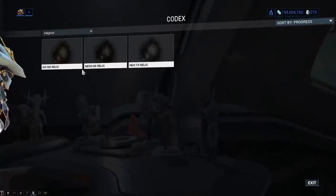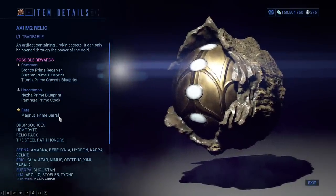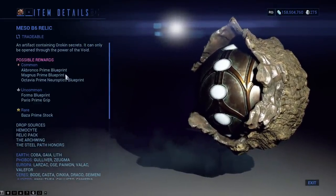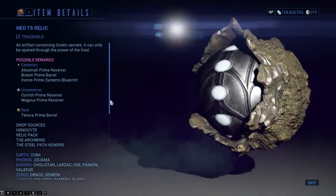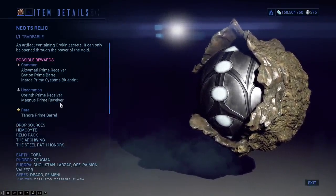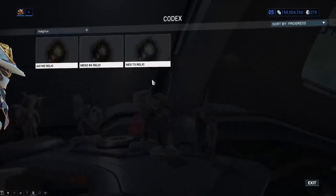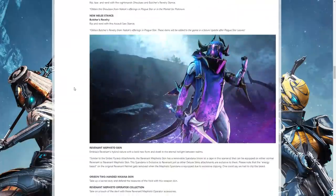The Magnus Prime only has 3 relics: the Axi M2 with the barrel as the rare, the Meso B6 with the blueprint as the common, and the Neo T5 with the receiver. So it's just the receiver and the barrel — no stock, just the 3. The update will have launched by the time this video goes live, bringing all of the goodness with it.